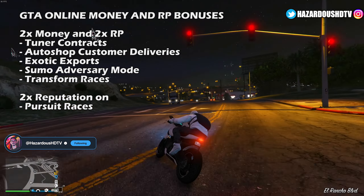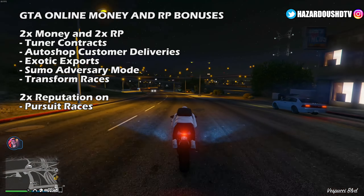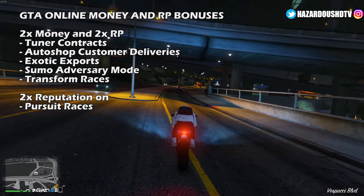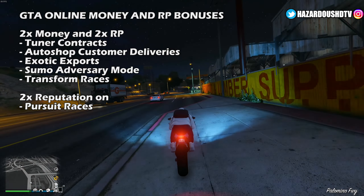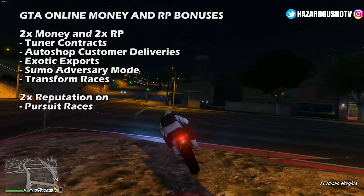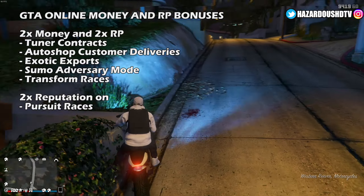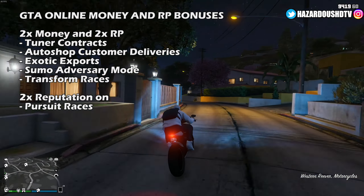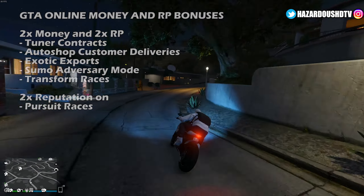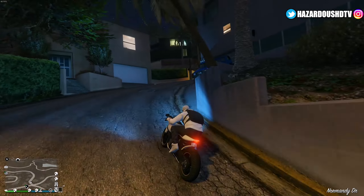Our podium vehicle for the week is the Infernus Classic, so definitely head on over to the Diamond Casino and give the lucky wheel a spin to see if you can win it — it's a sweet car and extremely fun to drive. Our Los Santos Car Meet prize ride is the Comet S2. Don't get this confused with the new S2 Cabrio that's part of the Contract DLC, which is basically just a convertible version of the Comet S2 from the Los Santos Tuners DLC. To claim this vehicle, place first in pursuit races three days in a row this week.